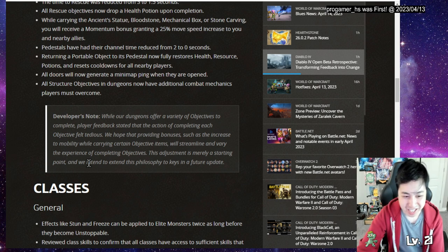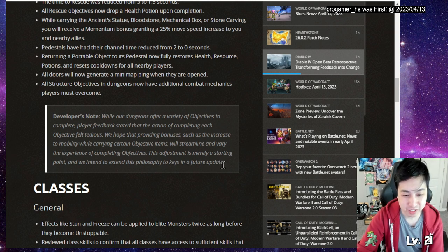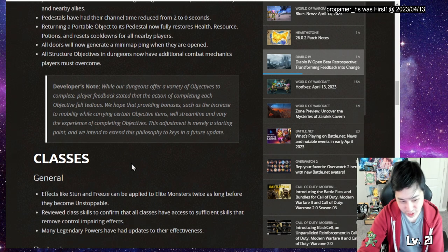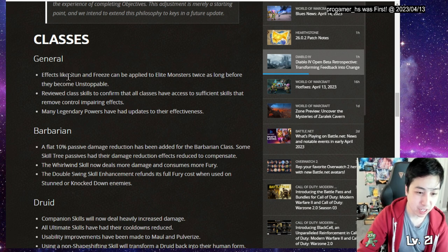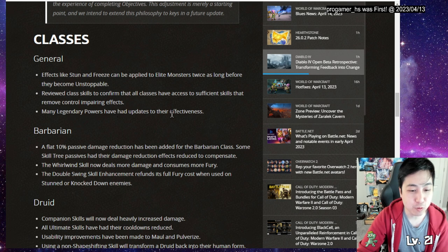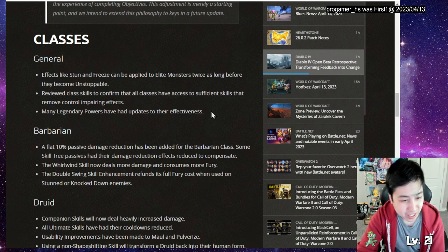They will extend this philosophy to keys in a future update. For general class changes, stun and freeze will now be applied twice as long before becoming unstoppable. They also reviewed class skills to confirm all classes have sufficient skills to remove CC. Many legendary powers have been updated for effectiveness.